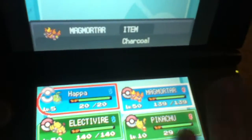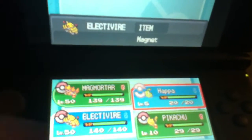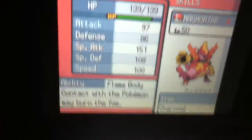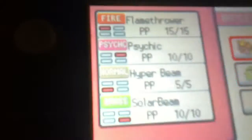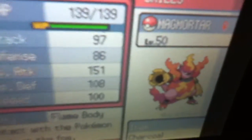I'll show you all of the new Pokemon we got. These two are teammates and they're both level 50. Magmortar is Modest, which is really good, and it comes with a Charcoal. It's mainly Special Attack, so that's good. It has Flamethrower and Psychic, which I'm going to keep forever, and Hyper Beam and Solar Beam, which I'll eventually replace with Thunderbolt and Focus Blast.